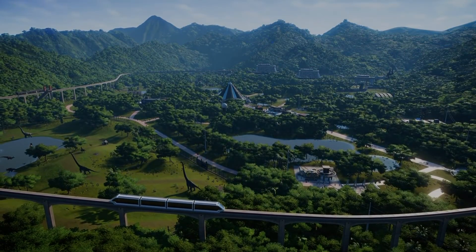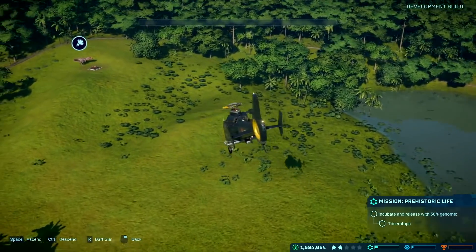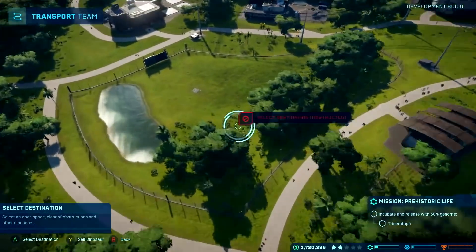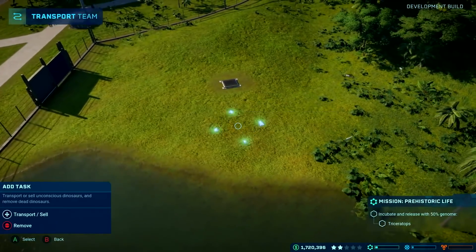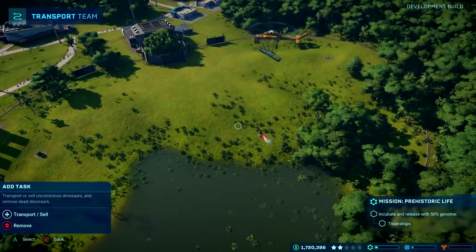It's fun and addictive to watch your little operation running. You can place down monorails, and it's cool that you can take control of vehicles — jumping into a chopper and flying over everything you've placed, watching all your dinosaurs. You can take control of the dart gun to knock out a dinosaur, drive jeeps around, and those little gyro bubble things too. The graphics are cool and the music is absolutely evocative of all the Jurassic Park movies.